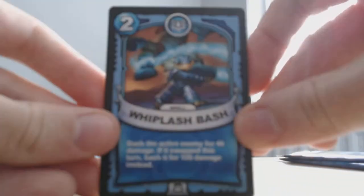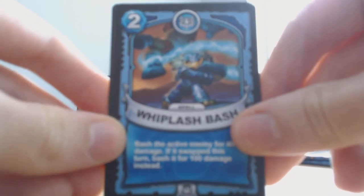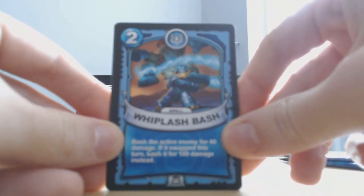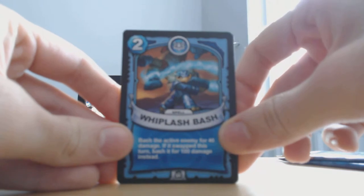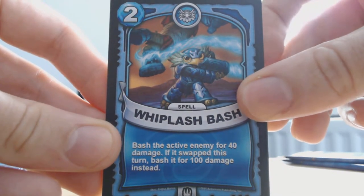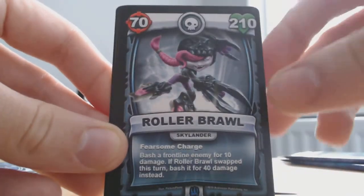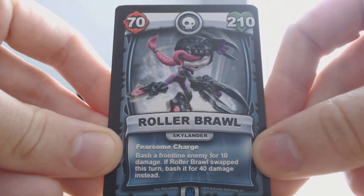Whiplash Bash — I think they're just trying to have cheesy rhymes. Roller Brawl — don't have that one yet, it's pretty good. Fearsome Charge: bash a frontline enemy for 10 damage. If you swap this turn, bash it for 40 damage instead. Roller Brawl, swap this turn, bash her for 40 damage instead.